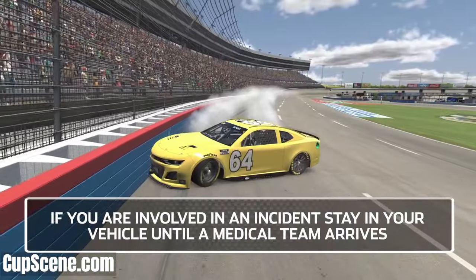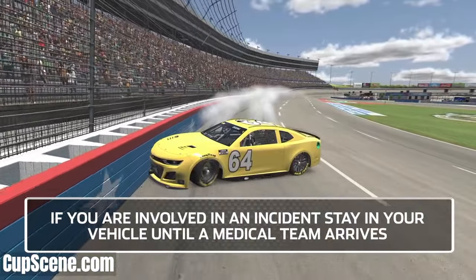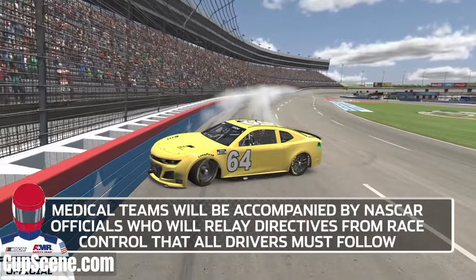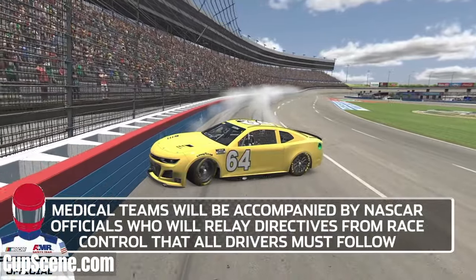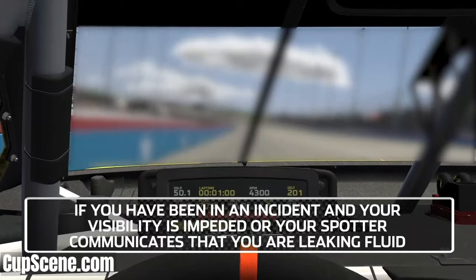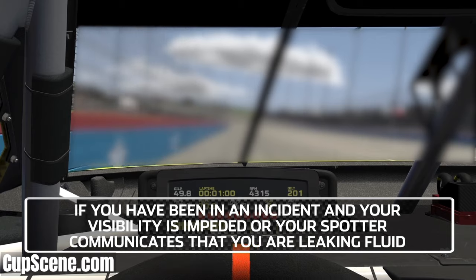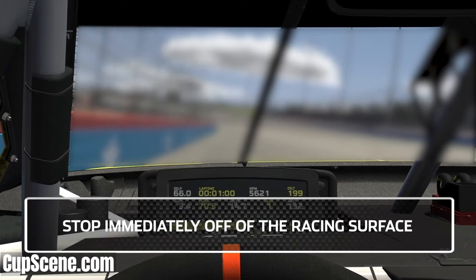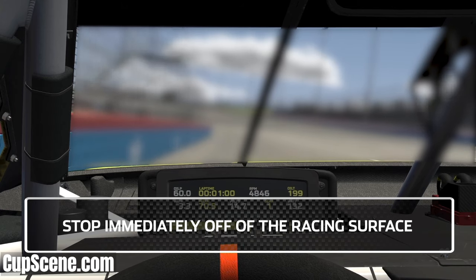Drivers, if you are involved in an incident, stay in your vehicle until a medical team arrives. Medical teams will be accompanied by NASCAR officials, who will relay directives from race control that all drivers must follow. If you have been in an incident and your visibility is impeded or your spotter communicates that you are leaking fluid, stop immediately off of the racing surface.